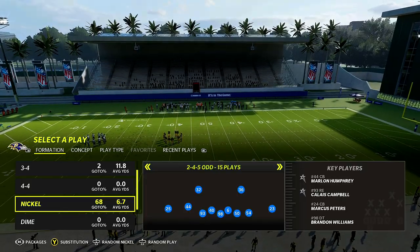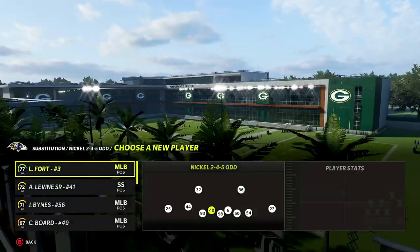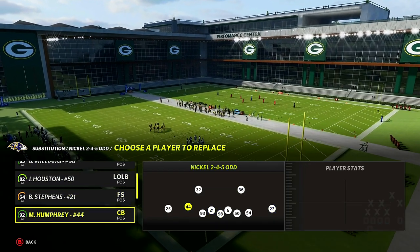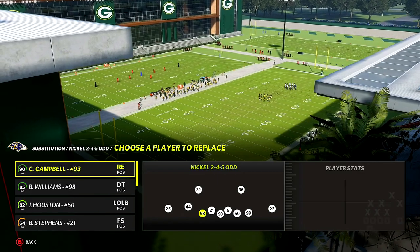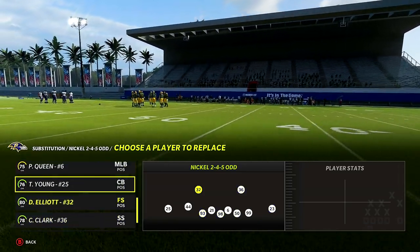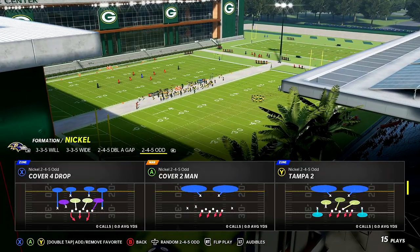The most important thing is going to be your personnel. In your 245 Odd, you want to make sure your fast people are on the field. On my left side I have Harrison, but I'm going to put Stevens because he's faster. I can leave Queen where he's at — he's an 89 speed. On the outside I'm going to take Bowser out and put in someone faster. Down on the line I'll leave Campbell where he's at. We have Williams and Houston — everyone we want in our personnel.